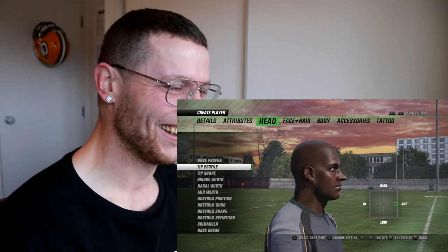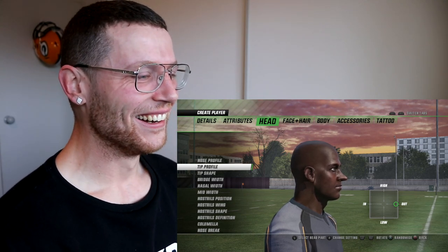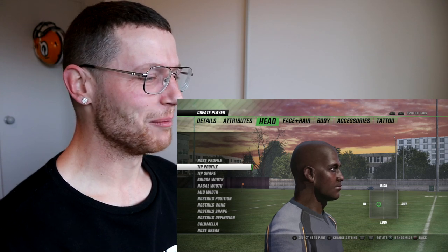Hey, what's going on you guys, welcome back to another video. In today's video I'm going to create what is, in my opinion, the most exciting player in this year's NFL draft class on a rugby video game and see what happens. The player I'm talking about, if you didn't know already, is Jonathan Taylor — he went 42nd pick to the Indianapolis Colts.